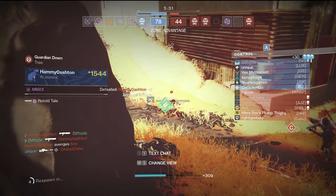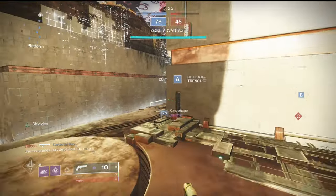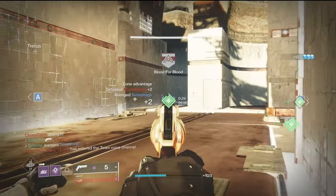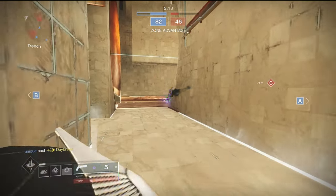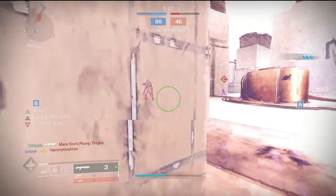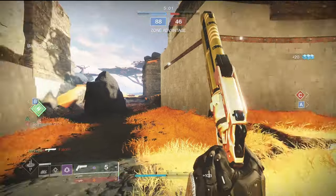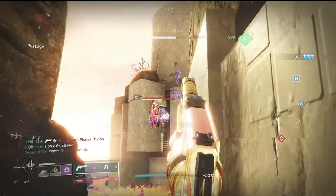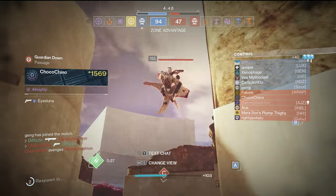I'm gonna get shotgunned by Hammy Ashton — he's just on me. Hammy Ashton is the name I've been mispronouncing the entire time. I push toward A and get some shots in. I grab special ammo — someone went in front of me so I go after him. I hear and see him coming. Then out of nowhere Falcon the Dawnblade appears — I took his shield away and one-pumped him with OHK. I'm gonna shock him, slide shotgun that guy — Choco Chino is gonna get on me though.